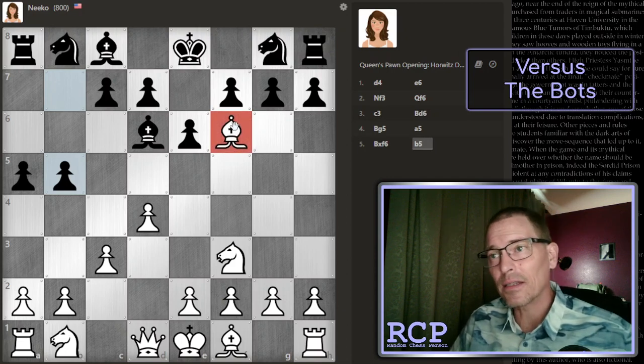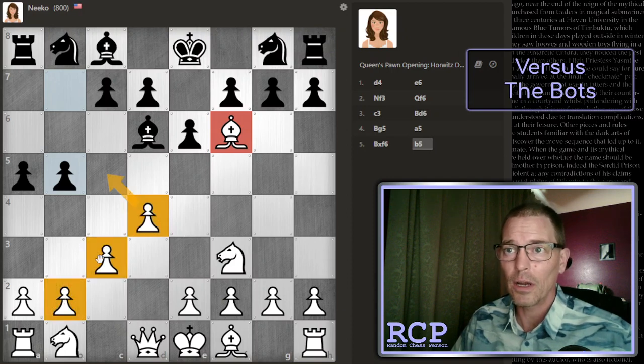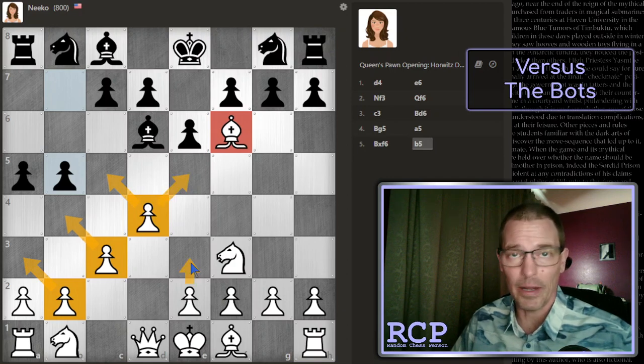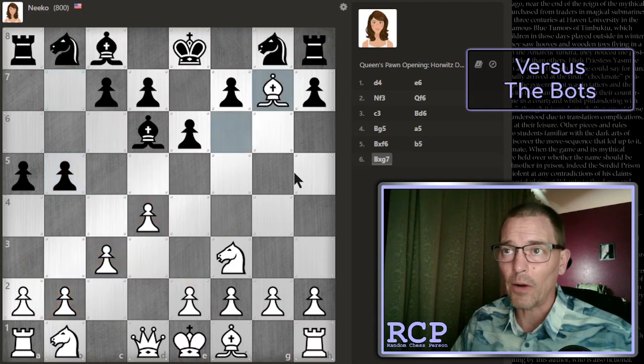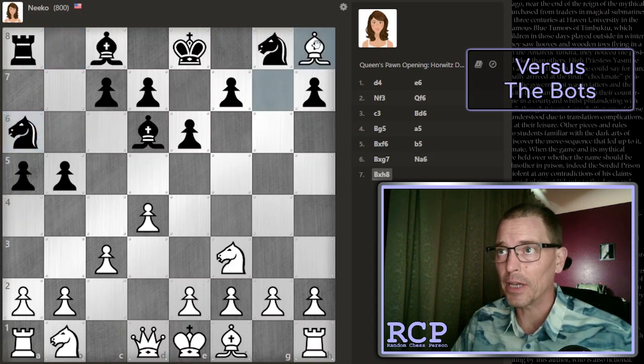Normally in these setups, this dark squared bishop is kind of considered the bad bishop because I have pawns on dark squares, guarding a great number of dark squares. And of course, this pawn is going to come up at some point and guard another dark square. But here I can just get the rook. It looks like my opponent is not doing anything here — this knight can't go anywhere from there. So I will take the rook.